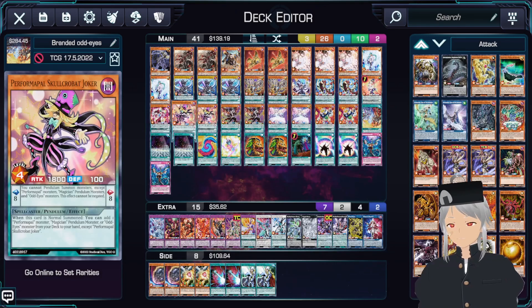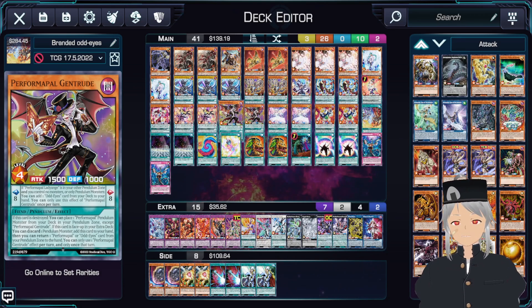Play two copies of Joker. With Joker, this is basically your searcher — you can add any Performer Pal, Magician Pendulum Monster, or Odd Eyes Monster from your deck to your hand. Basically your Stratos of the deck. Next up, we'll play two copies of Gentrude. Gentrude's pretty interesting because when it's destroyed, you can place one Performer Pal Pendulum Monster from your deck in your Pendulum Zone, except Gentrude itself. And if this card is in the extra deck, you can discard one other Pendulum Monster and add this card to your hand. Gentrude's effect will go off about five out of ten times, and it's just a nice recursion to have.